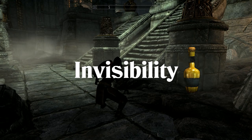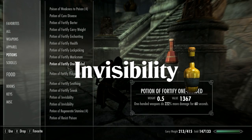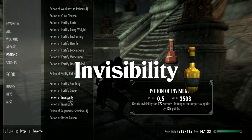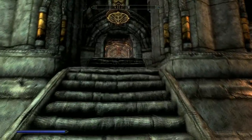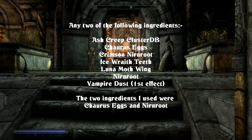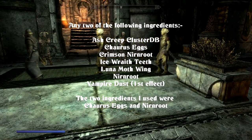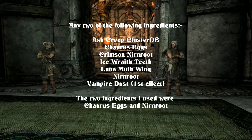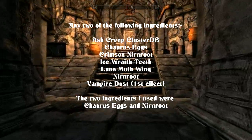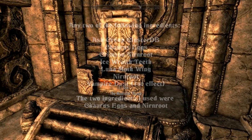Next, we have Invisibility. There are always times when sneaking just isn't enough, or you have to disappear from a very bad situation, and this is where this potion becomes an essential thing to carry — never leave home without one. Use any two of the following ingredients: Ash Creep Cluster, Chaurus Eggs, Crimson Nirnroot, Ice Wraith Teeth, Lunar Moth Wing, Nirnroot, and Vampire Dust, which is the first effect for Vampire Dust.